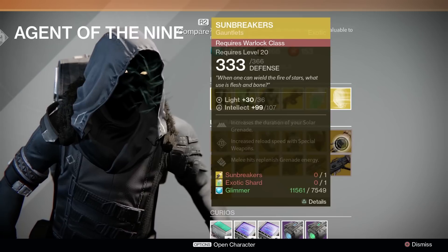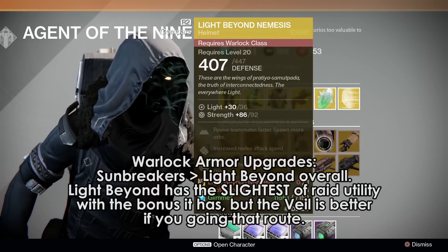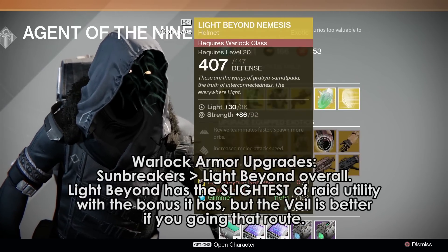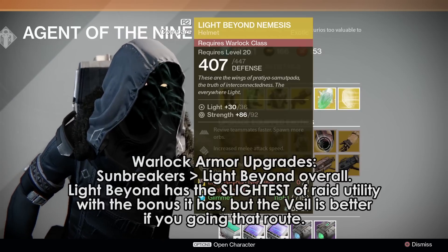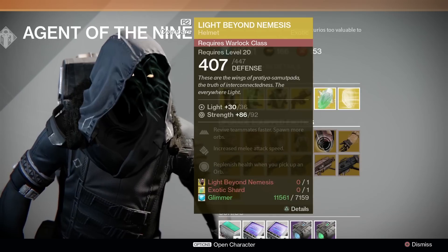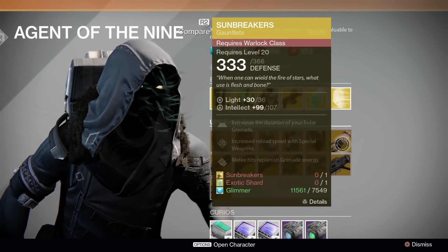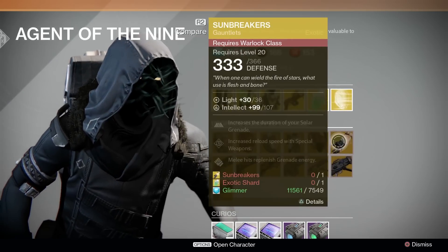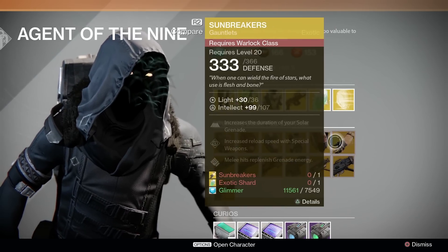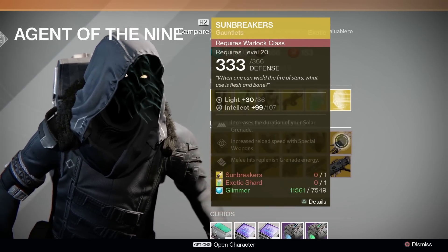Warlocks get Light Beyond Nemesis and Sunbreakers. I'm considering recommending Light Beyond for raiders out there because it does have some utility during the Crota fight and Crota's End on hard mode, although not as much as something like Apotheosis Veil. You could probably pass on both, unless you really like Sunbreakers. Sunbreakers gets slight priority over the Light Beyond overall.